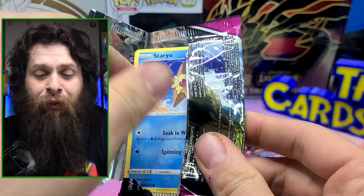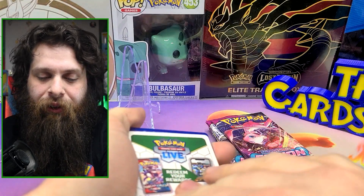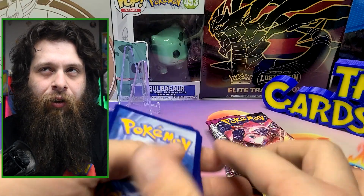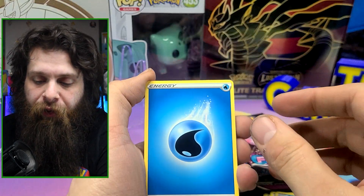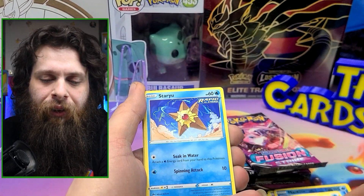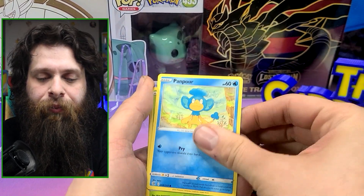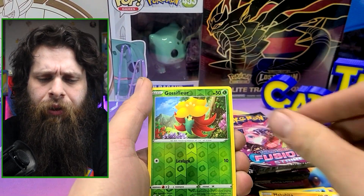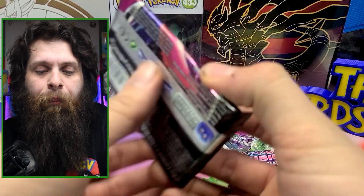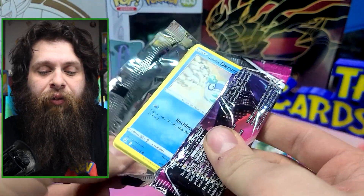I remember reading that the hit rates were astoundingly bad when it came to this — like one EX or V card per age. Water Energy. People were really upset. Then they went into the polar opposite with Scarlet and Violet — insane pull rates. I guess that's the value difference between the two.